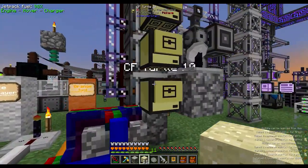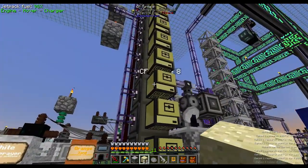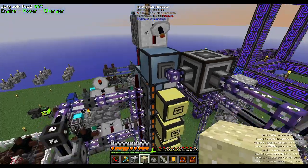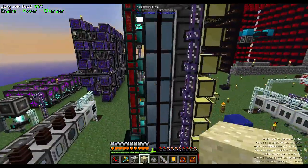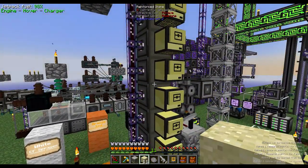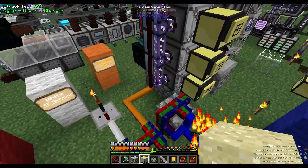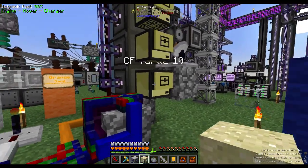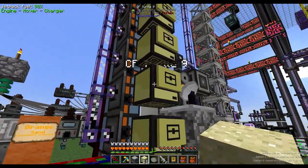The basic idea is that we place down our 10 scaffolds, and then the Autonomous Activator at the top sprays them, which turns them into foam. Then these 10 Autonomous Activators apply sand, which instantly turns it into Reinforced Stone, and then the Annihilation Planes destroy the block and put it into your system. All of the logic is handled by the bottom Turtle, and the other 9 are slaves to this Master Turtle.